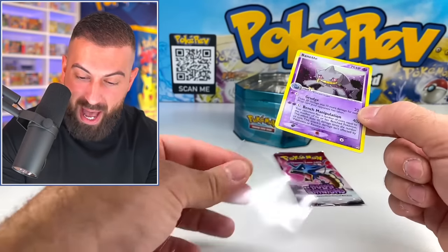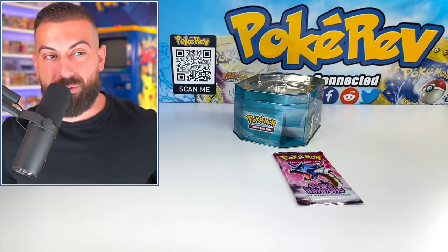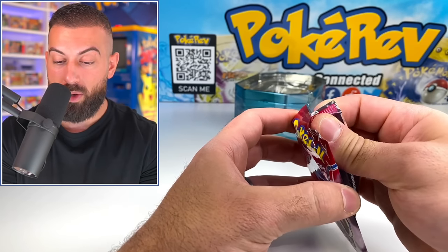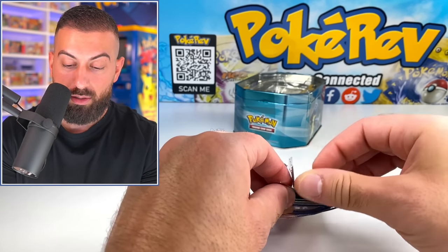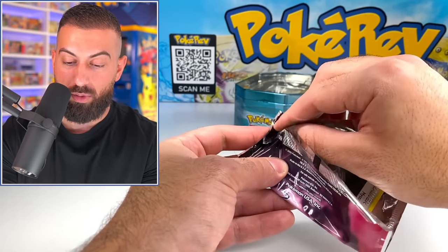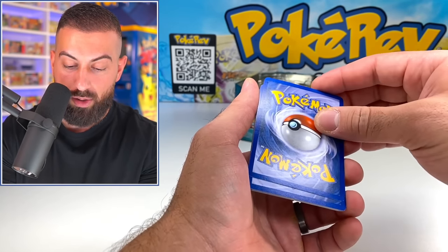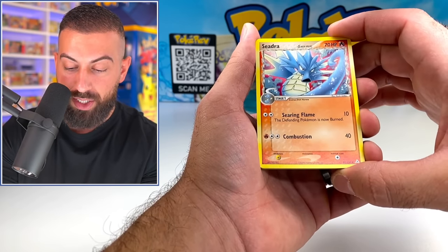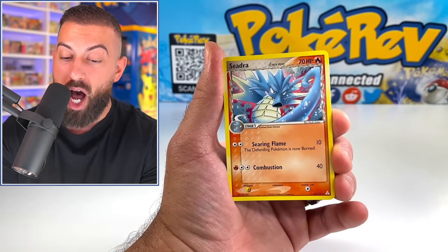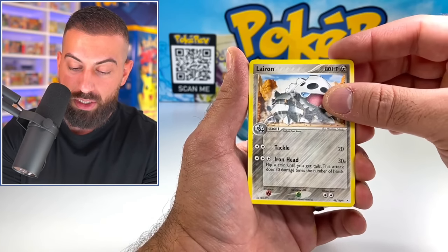What a freaking pack! Now opening Holon Phantoms from 2006 — we could potentially pull Gold Star Mewtwo, Pikachu, or Gyarados. The Gyarados artwork is on the pack. I just have to stop talking and go into this thing. There's so many Deoxys cards in here. Starting off with a Seadra Uncommon — I can't even talk during this pack. There are Delta Species fire-type cards mixed in here. Mysterious Fossil, Kabuto Delta Species — I love the electric type with the yellow border — and Magikarp Delta Species.